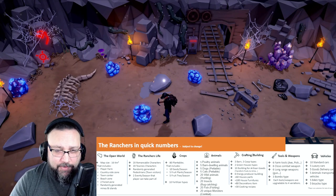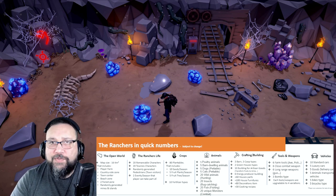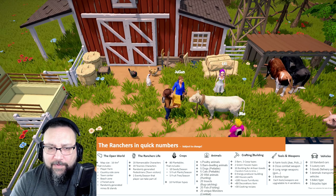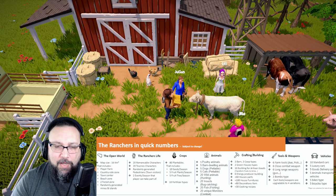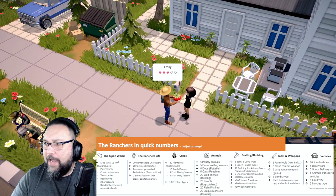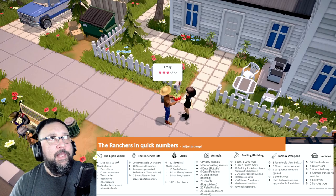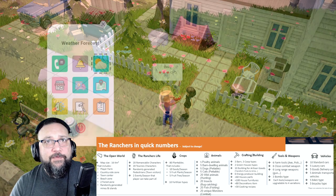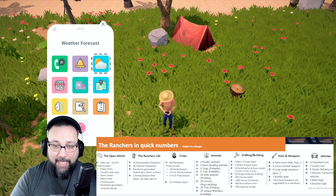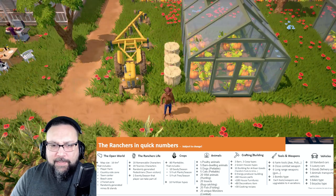As far as the life itself, there are 20 romanceable characters, 20 townie characters, and randomly generated pedestrians — like town visitors — tied to events and seasons that the player can take part in. I'm assuming it's something the town puts together on its own, like a fundraiser or festival, where you do certain quests and become part of it. That's what I'm thinking.